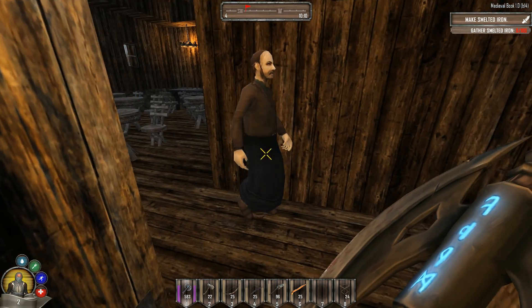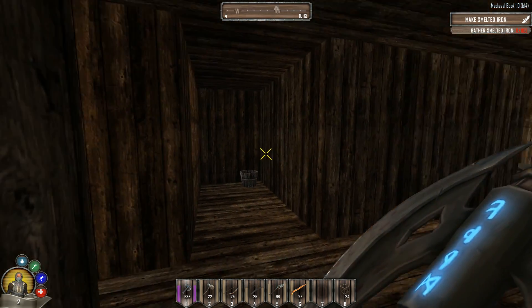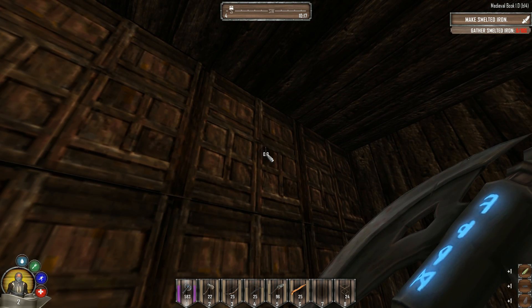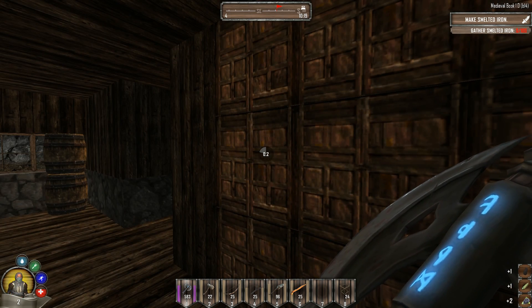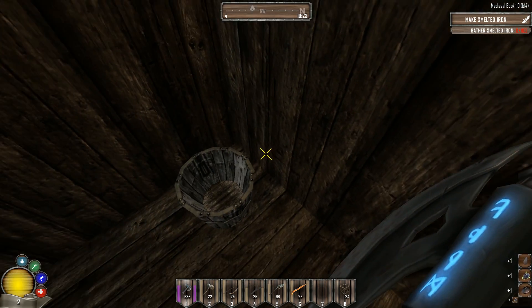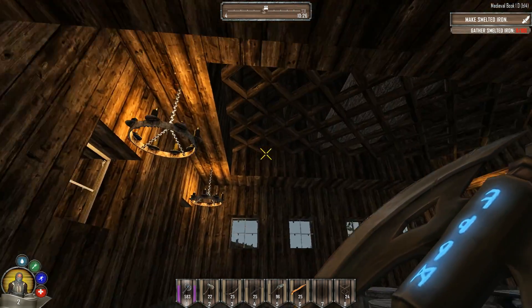That looks like an inn — can I talk to you? Pick up barrel. Do you mind if I see what's inside those lockers? A frying pan — you are hiding frying pans in here! Nothing too special. A cooking pot — not something I'm looking for. Nothing, nothing, nothing. Let's continue and see what else we can find in here.